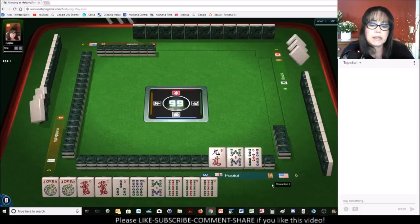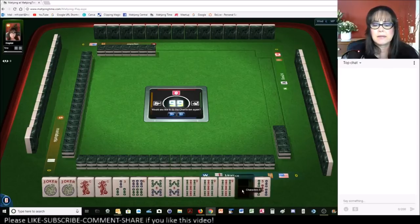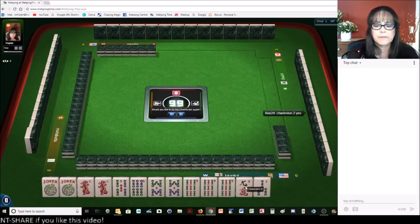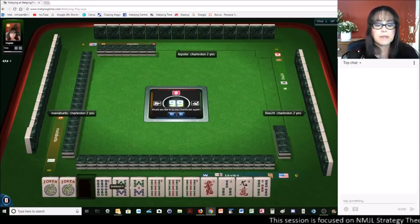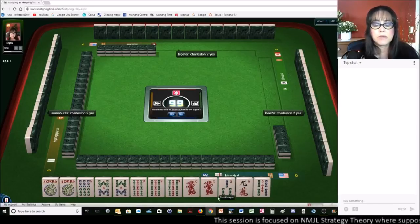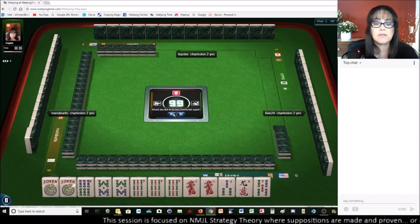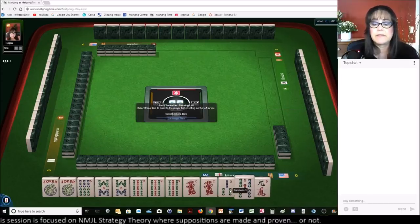Let's see what we get. There's a nine and an eight — we got another multiple with the eight. Let's see if we can do the consecutive quint. We need seven bams, though, badly. And we could still play three-six-nine knitted with dragons if we get the six crack. Let's give up the three-five-nine here.